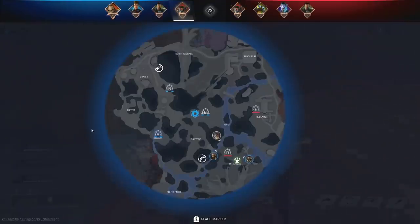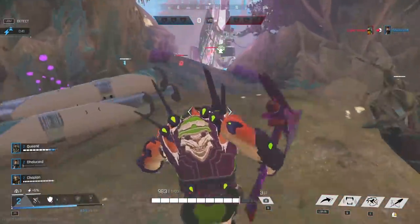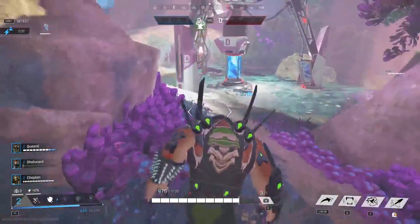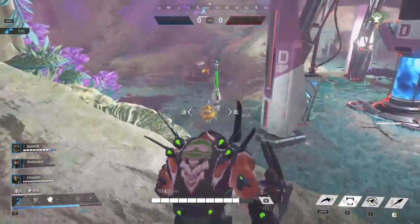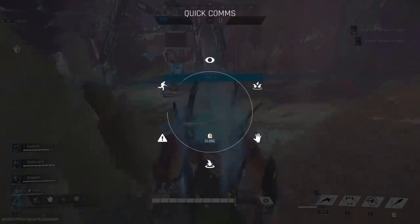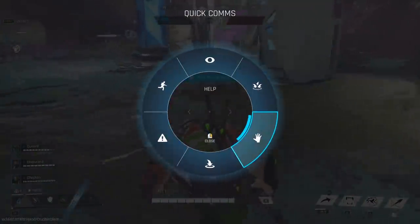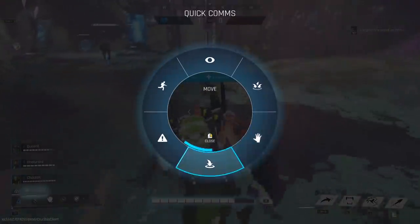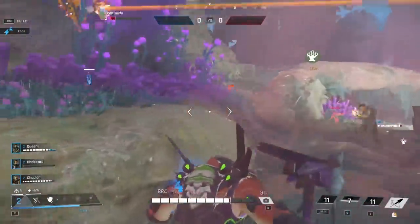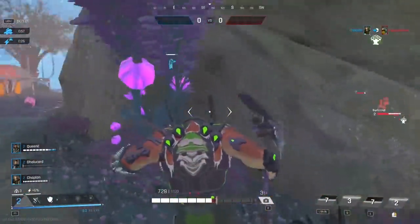Crucible has two ping systems and it's definitely worth using them both. There's a normal contextual ping that will mark whatever you're targeting in that moment, and sometimes there's a specific remark for that target. Then there's also a more advanced ping system that gives you options to ping for enemies, as a warning, or to group up. You can find the key bindings for both in your settings — by default they're bound to middle mouse and holding down middle mouse.